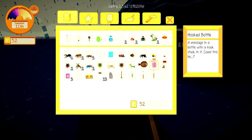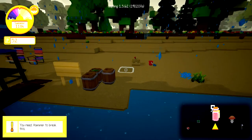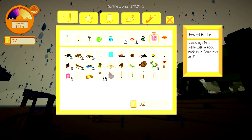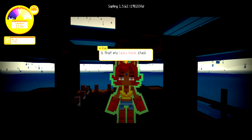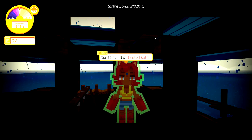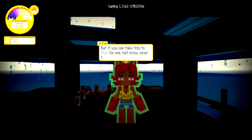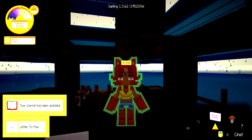Could this be? I'm clicking buttons and it's not doing anything. With the hook stuck in it — oh. Is that my lucky hook stuck in that bottle? It definitely looks like it. Can I have that hooked bottle? Of course. I don't want to tell you what's in the message — not yet. But if you can take this to Max for me, he'll know what to give you. Thank you again — you don't know what this hook means.